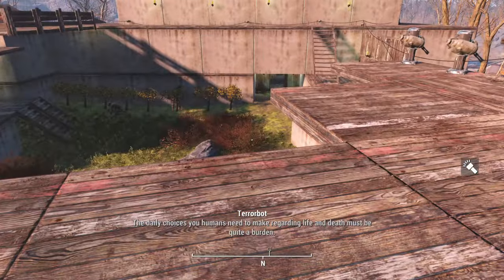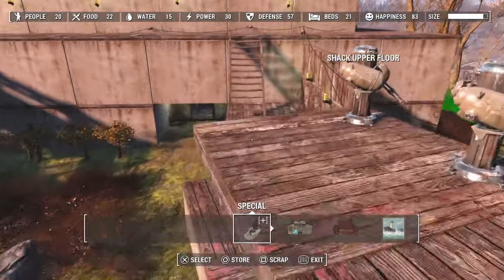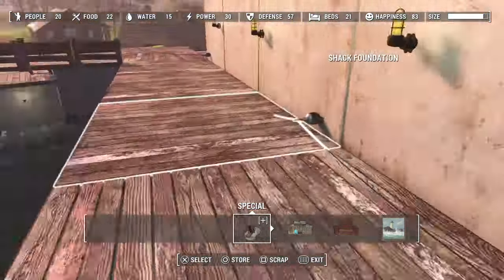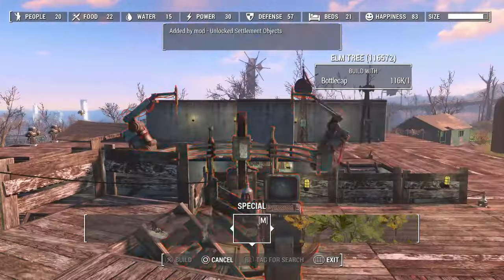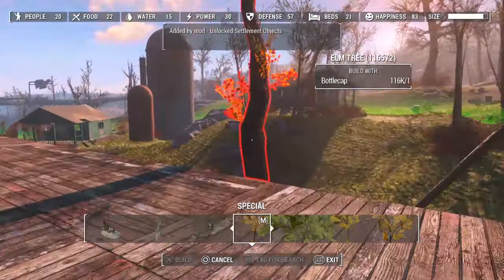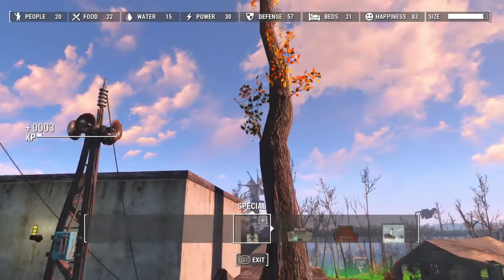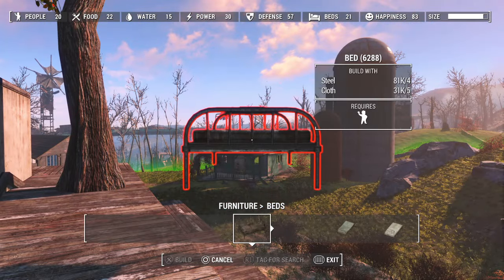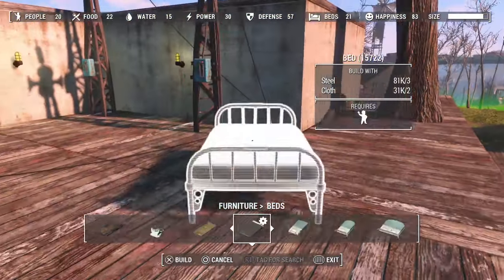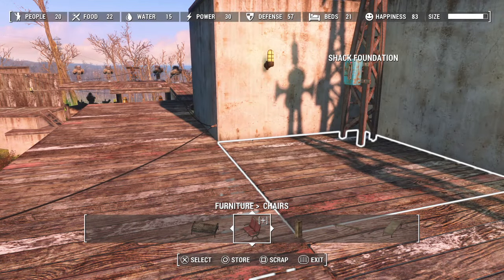One of the mods we're also gonna cover is Unlocked Settlement Objects. Essentially, this is going to add in every piece of furniture, every customizable material in the game to your workshop. So you're gonna be able to add in literally everything. Say if I want to put a tree right here — I'm gonna be able to put a tree right here. They have all sorts of new beds, you got the Institute pieces, you got all sorts of stuff from pretty much everywhere in the game.